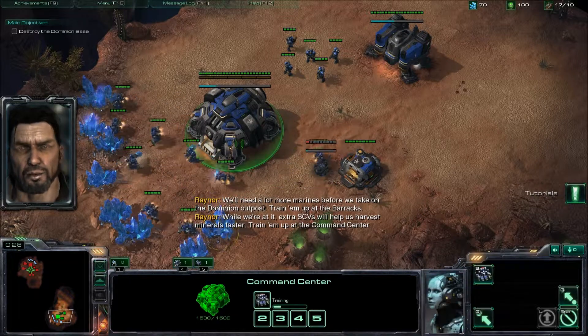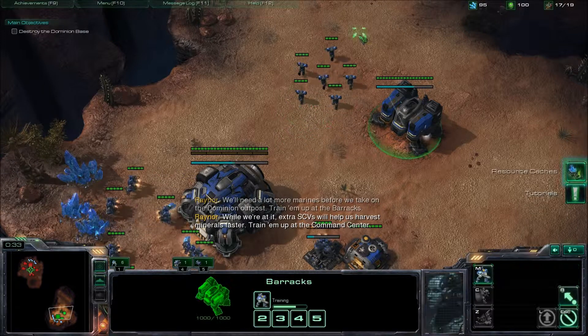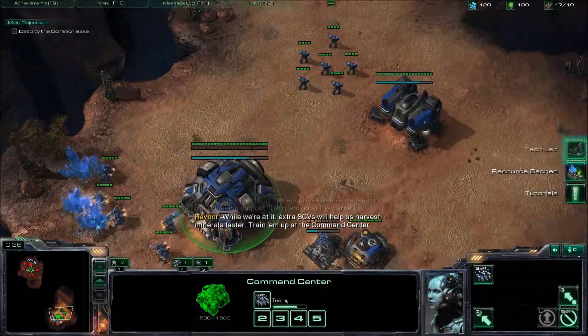Once you get the supply, you want to build one supply depot. Also build a tech lab from the barracks as soon as you can.